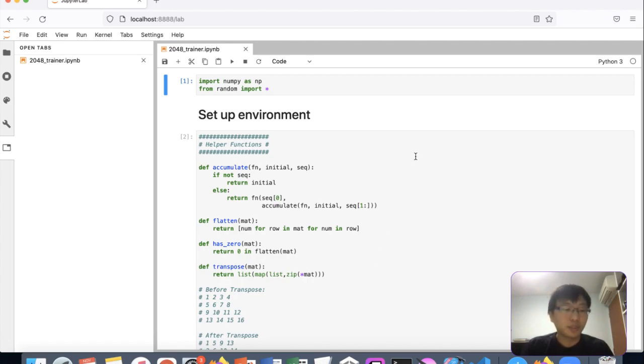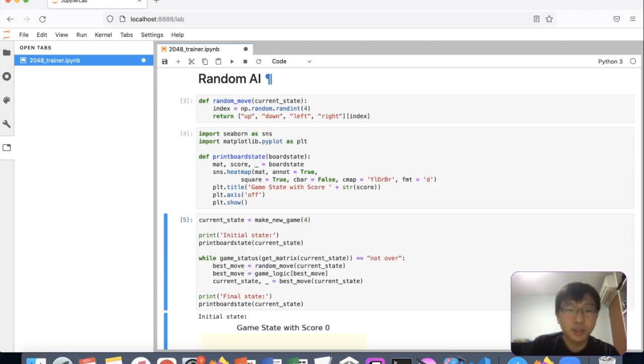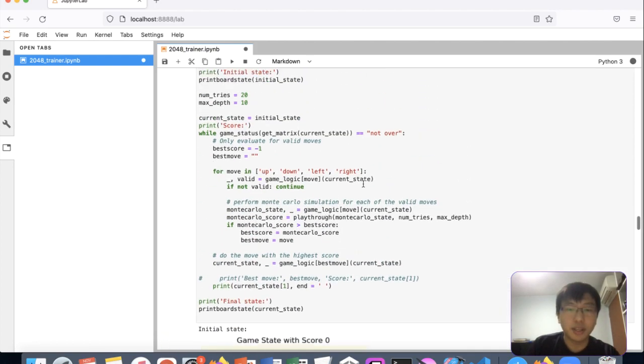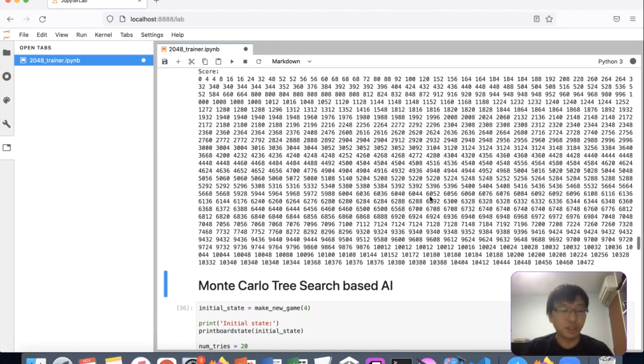Continuing the 2048 AI solver from the previous stream. Previously done a random AI that just does random moves, and a Monte Carlo AI doing moves up, down, left, right, then playing through randomly for a certain number of games to find which gives the highest score. That was the selected move, and it reached quite a high score with just Monte Carlo.